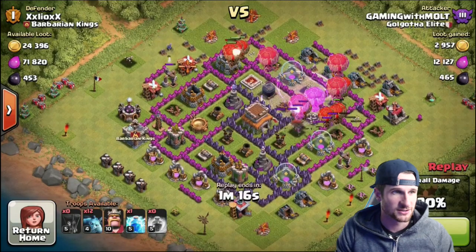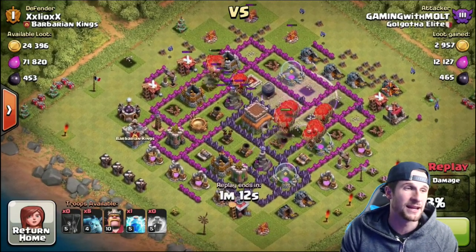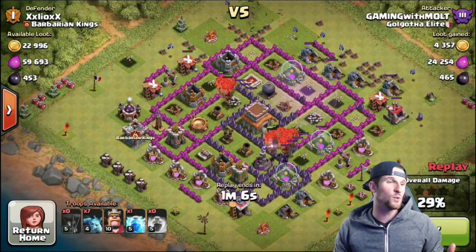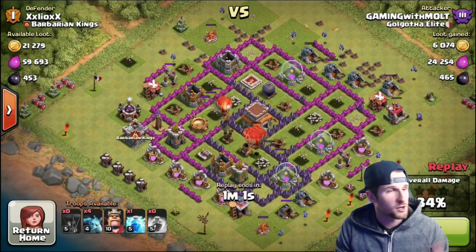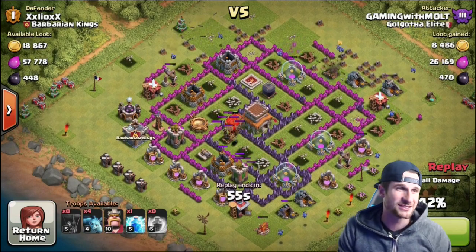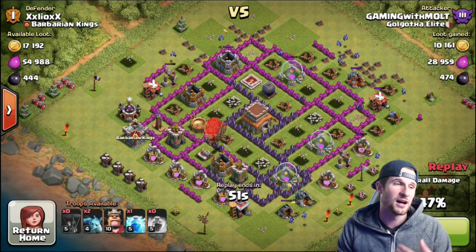Right now what I'm going for when I attack is the dark elixir — you can see this base has over 900 of it and we are going in hot trying to get it. We're also pushing; y'all know we are in Crystal. I'm not sure how high I'm gonna push, but we'll probably start off going for Masters. As you can see in this attack we're not doing Town Hall sniping — we're just crushing people.